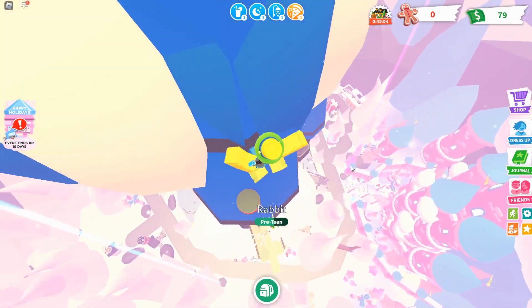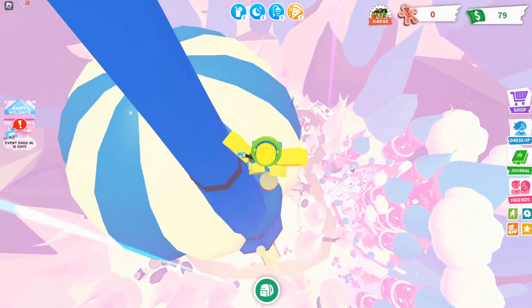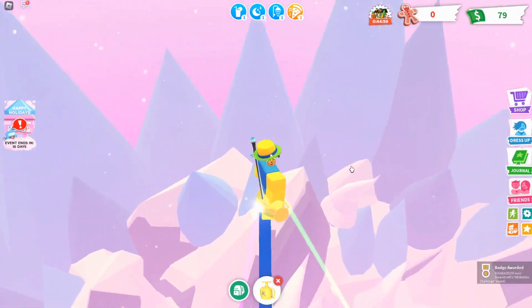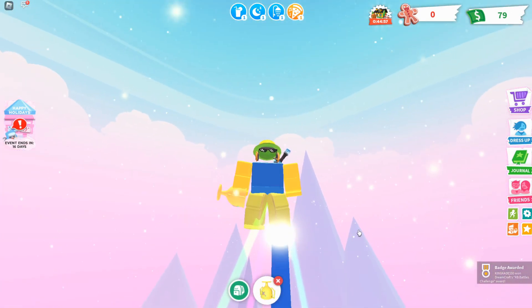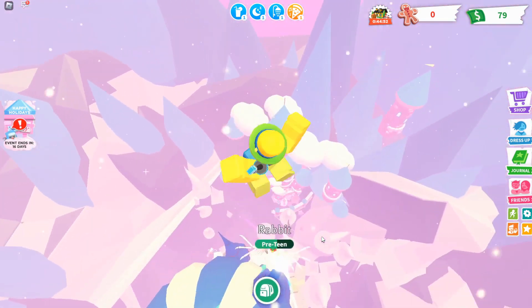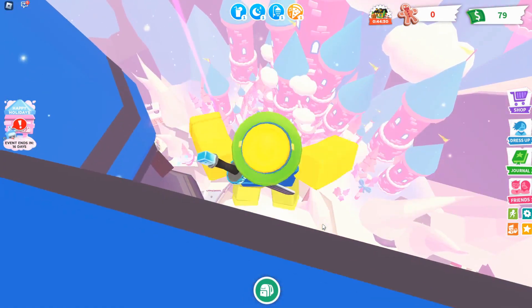Jump on this trampoline, then this one, and the next one is to the right. Now all we have to do is touch this orb — and there we go, we got the badge! We also got a cool RB Battles trophy. That's pretty awesome. And that is how you get the RB Battles badge in Adopt Me.